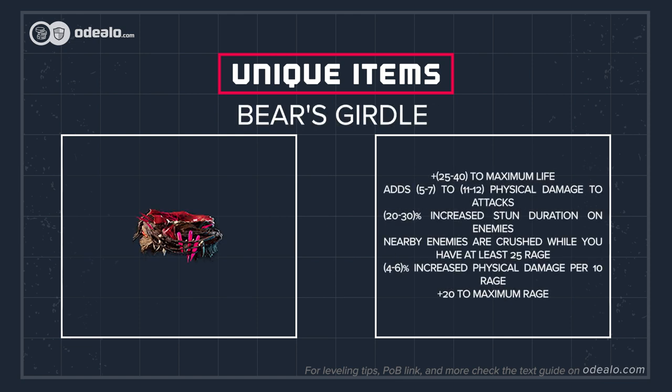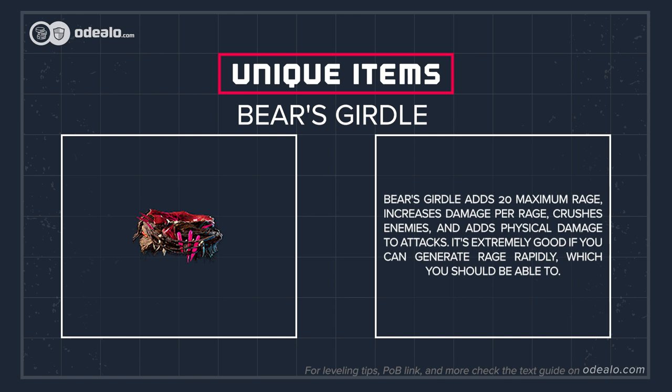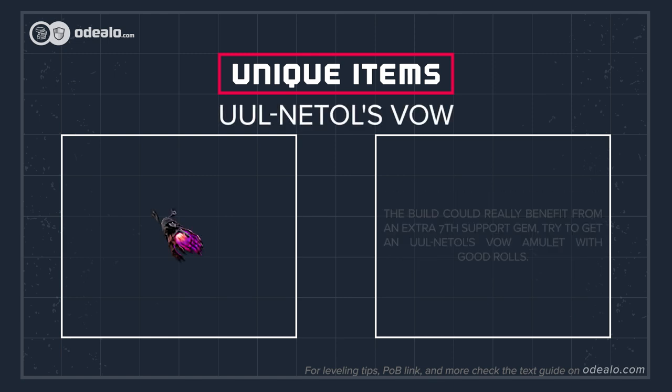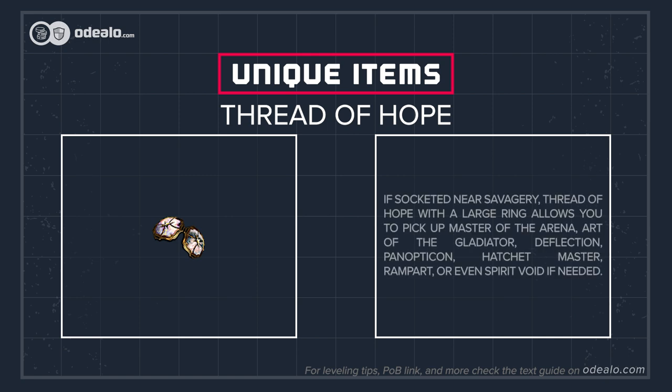Bear's Girdle adds 20 maximum rage, increases damage per rage, crushes enemies, and adds physical damage to attacks. It's extremely good if you can generate rage rapidly, which you should be able to. The build could really benefit from an extra 7th support gem — try to get a Yule Nettles Vow Amulet with good rolls. If socketed near Savagery, a Thread of Hope with a large ring allows you to pick up Master of the Arena, Art of the Gladiator, Deflection, Panopticon, Hatchet Master, Rampart, or even Spirit Void if needed.